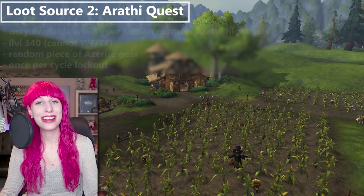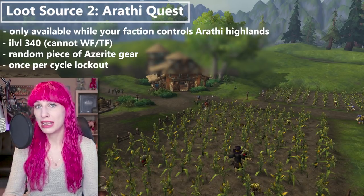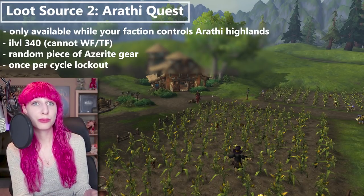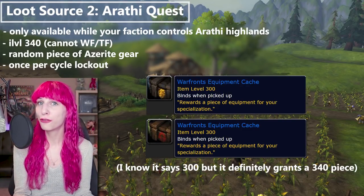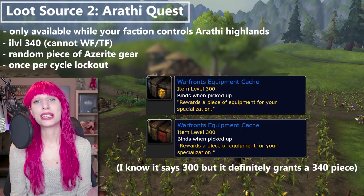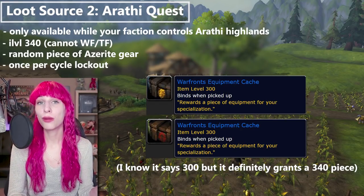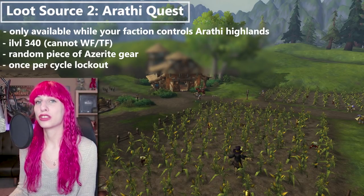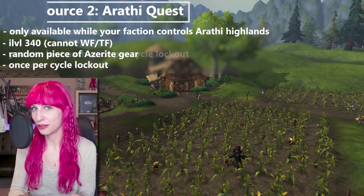The second piece of loot is guaranteed, and that is while your faction controls the outdoor zone. In that set of quests that has you out killing ogres and elementals and whatever, one of those quests will give you a guaranteed item level 340 piece of Azerite gear. The Alliance quest for that is to kill Defilers at the Ghost Shack farm, while the Horde will be killing the League of Aerithor out at Dabiri's Farmstead. That quest is also once per cycle and available only while your faction controls the zone.